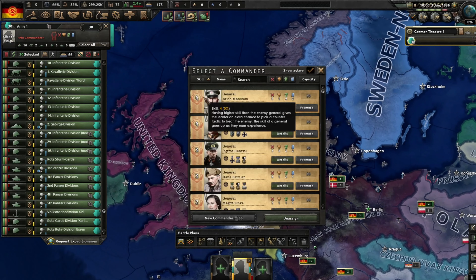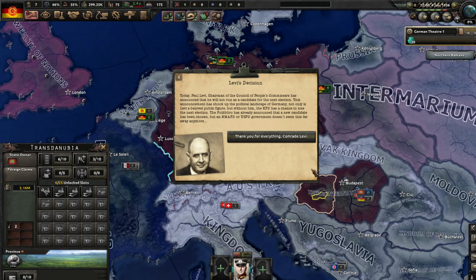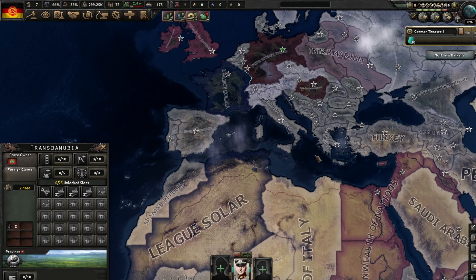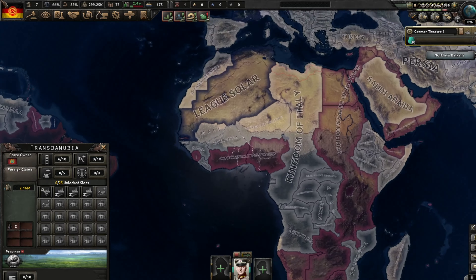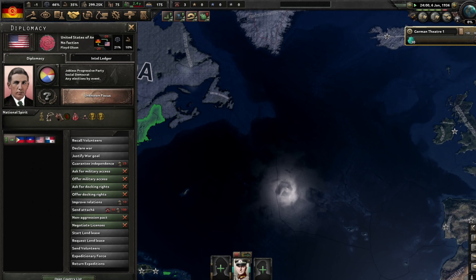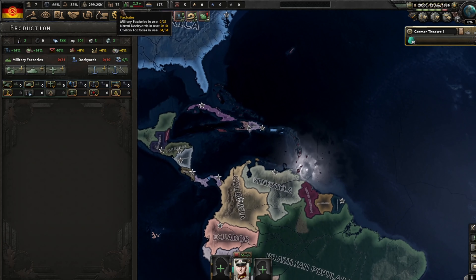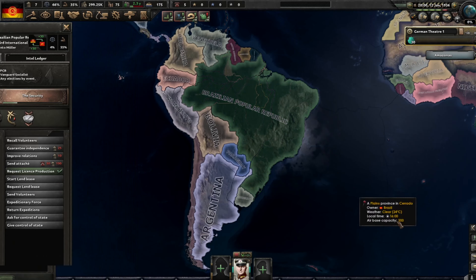I'm going to assign some generals and organize my armies. I'll look at my faction and see who I'm allied with. I'm looking right now at Poland. I see the British faction right now. The United States is not in a faction — I was wanting to see what president they have. For production, as I said, I will put guns — not yet, I'm just looking at my allies right now.